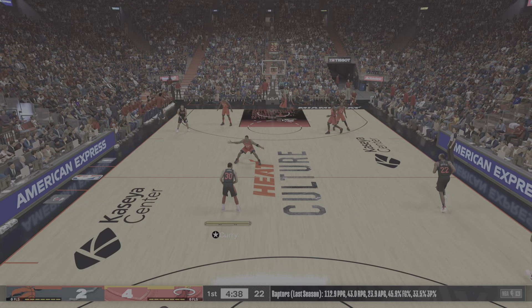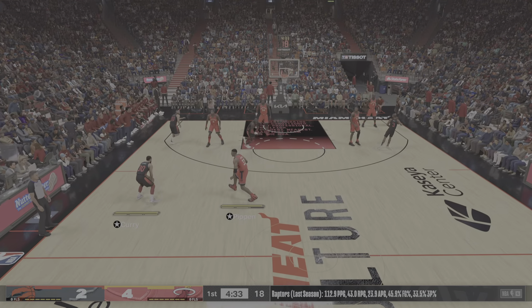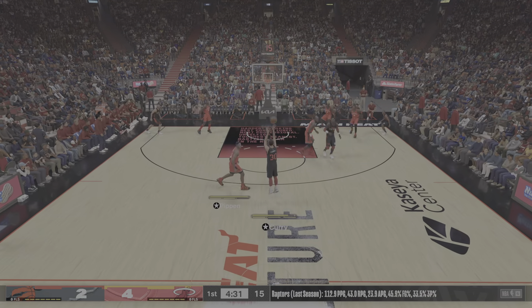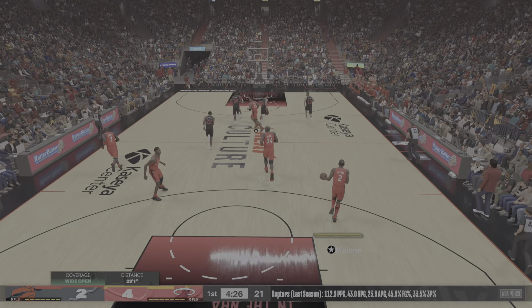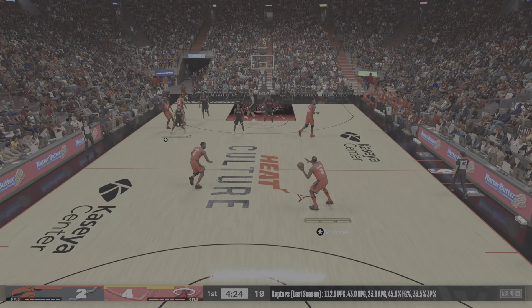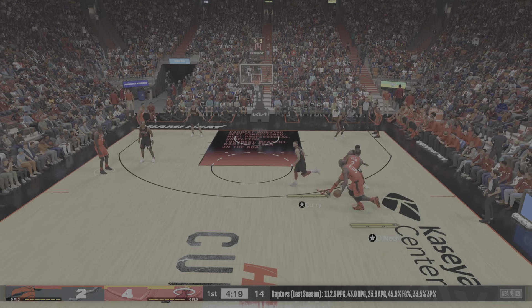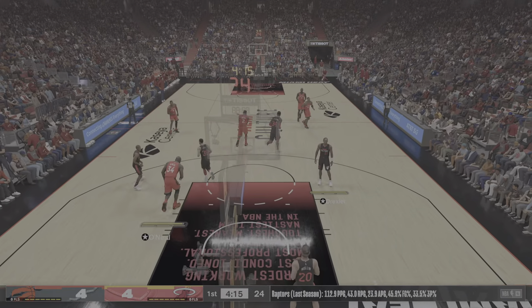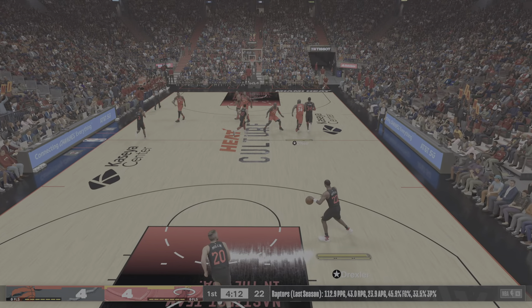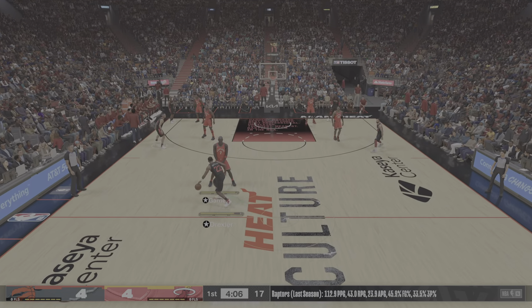Ajuwon does it in the painted area as well as along the perimeter. Here's Curry - launches from deep. Rebound Malone. Toronto had gone just 1-4 to get this game started. Malone sets the pick for O'Neal, takes it in and finished off by O'Neal. I feel bad for the rim on that one. Shaq is one powerful dude.